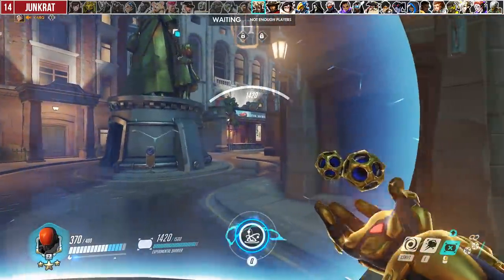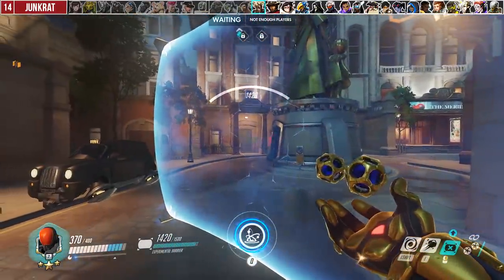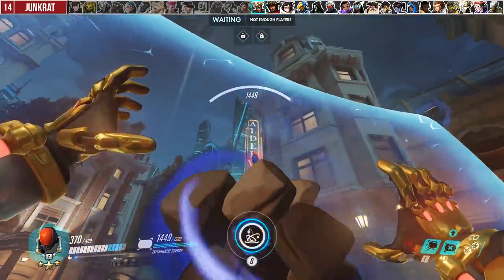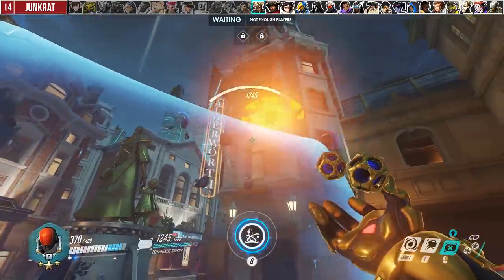Against Junkrat's RIP-Tire, you'll have to shield dance and focus on destroying it. You can kill it with 2 orbs or 1 orb plus a rock. Accretion has a big hitbox, so landing it on the Tire is actually easier than you think.